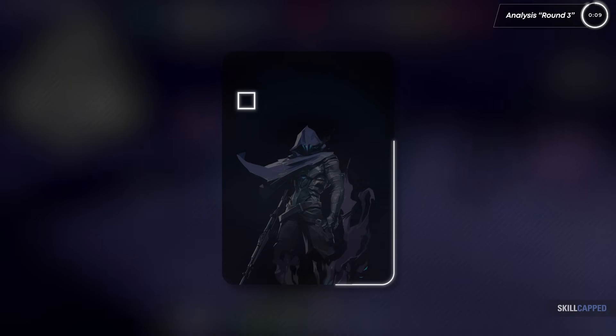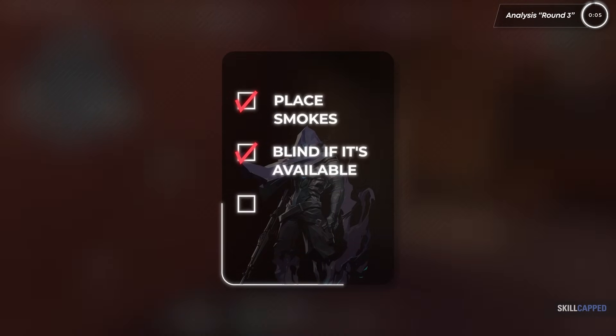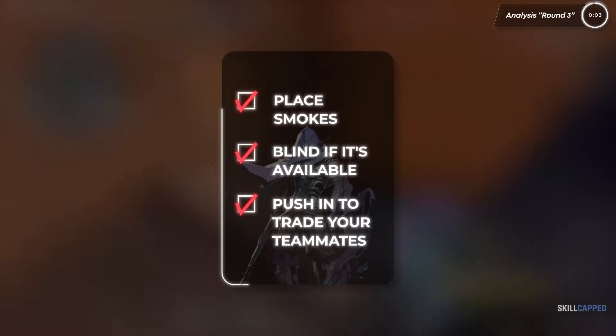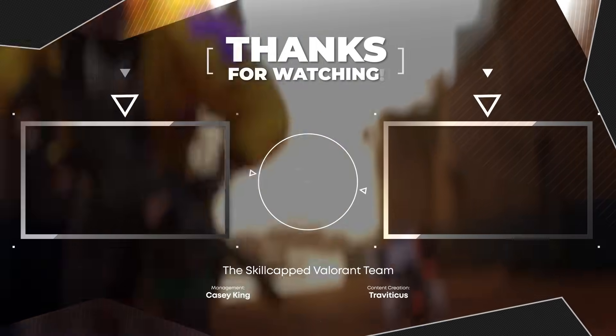Overall, this is what a pretty standard push will look like from Omen and what you should strive to do in your rounds. Your checklist is: 1. Play smokes. 2. Blind if it's available. 3. Push in to trade your teammates. By following this checklist, you're going to make sure to always have an impact in your matches. Thanks so much for watching — we'll see you next time.